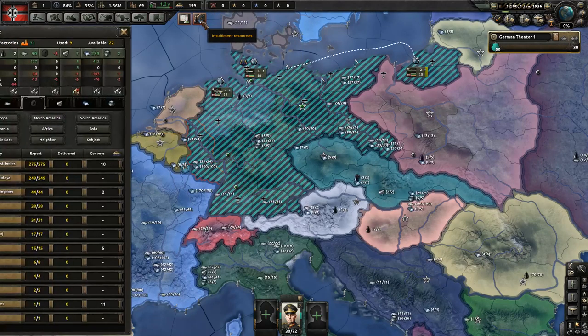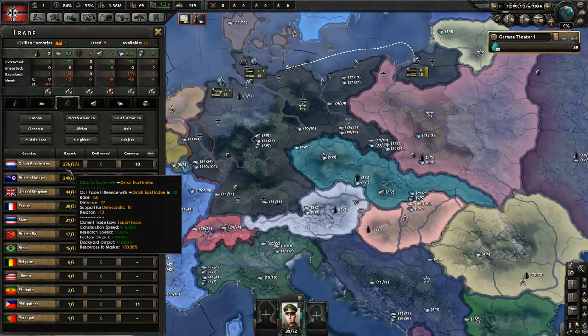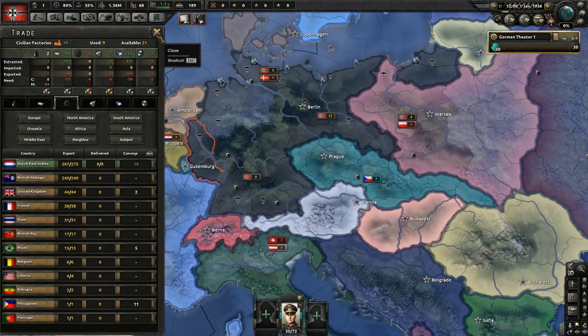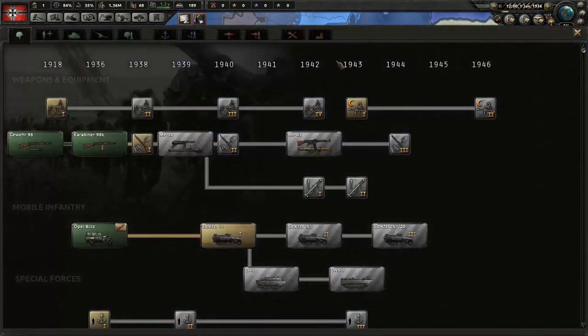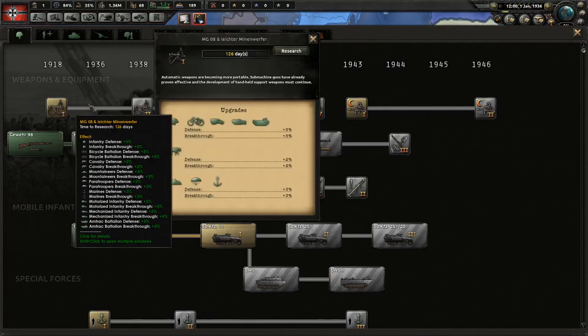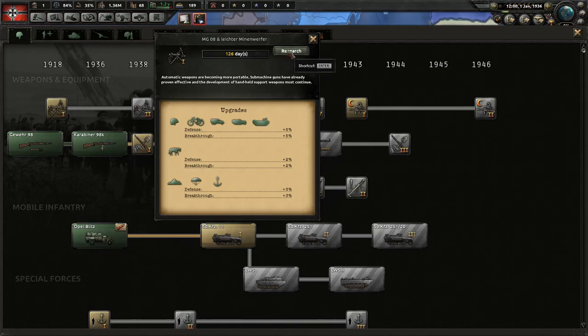We have planes and reserves. We're short on rubber. Dutchies, Dutch Indies — why don't you send me some rubber? And let's start with our research. I'm going to get support weapons going, which helps give us some extra defense, a little bit of breakthrough, and makes some of our things stronger.